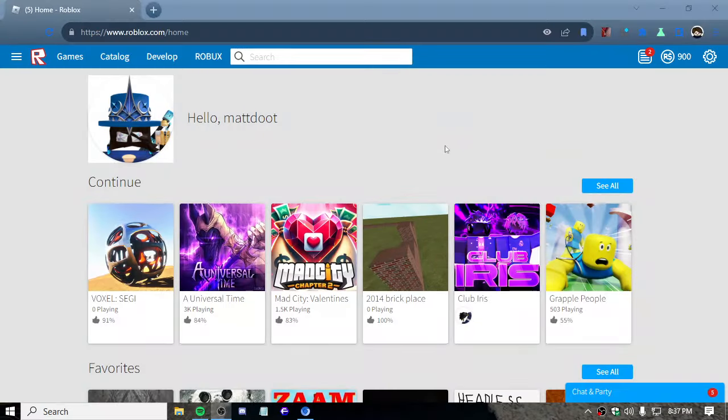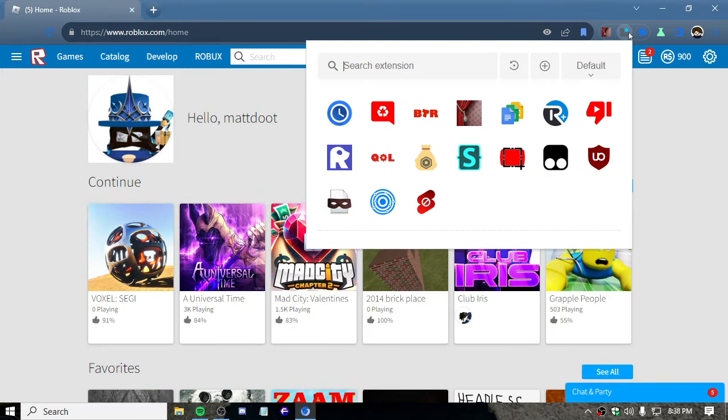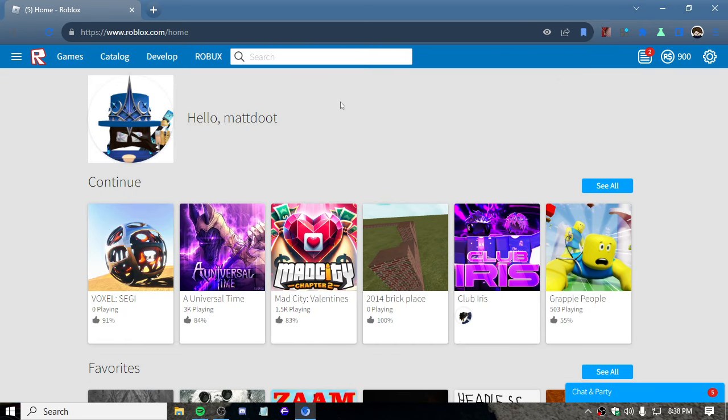I should stop ranting about the past, but 2019 was better — and so was Roblox, because it had more life. Look at this site — the styling of it. This has life. But if I disable the extension — if I turn off the theme — that has no life. There's no soul. It's soulless — soulless corporation. What happened to the color? There's no color in Roblox anymore, it's just black and white. But if I toggle the theme, there's color. I think they changed it around 2020.